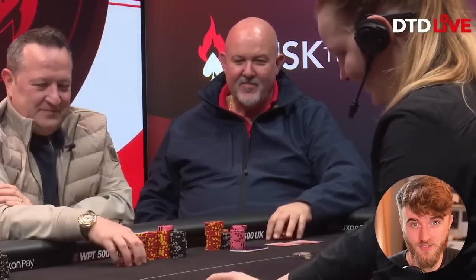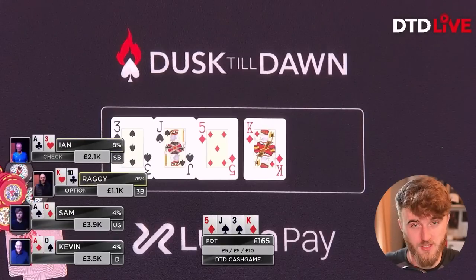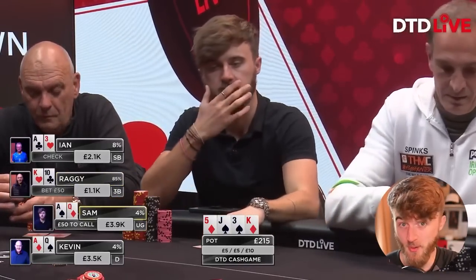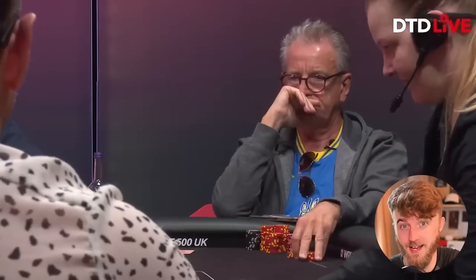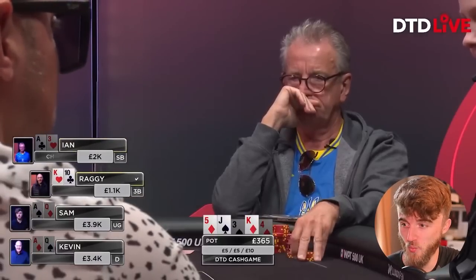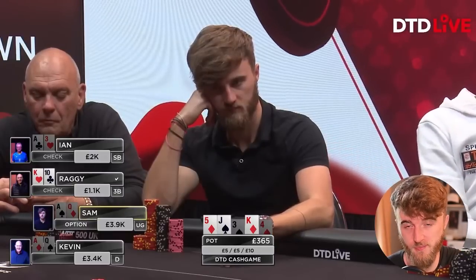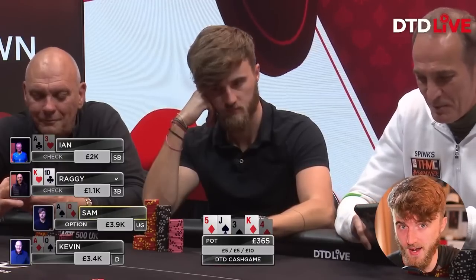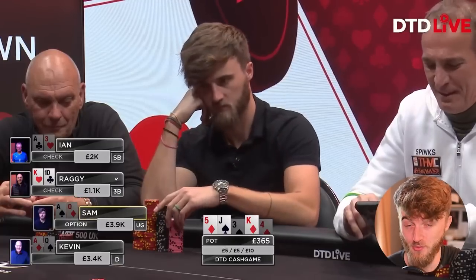Action checks through, and the turn is the King of diamonds. So I now have a gutshot, as well as pretty relevant blockers on either a spade or a diamond, meaning I could represent a flush on either of those outcomes. The straddle bets 50 and all three opponents call, including myself. We're still four ways to a river, and that river is the 4 of diamonds, bringing in that backdoor diamond flush potentially. When checked to, I think about this for quite a while and don't really see it as being too credible for any of my opponents to have a flush here — and if they did, it could potentially include the Queen of diamonds that I hold in my hand.